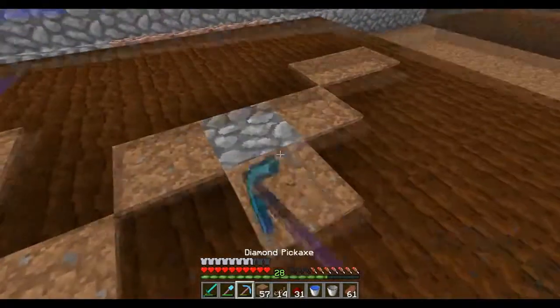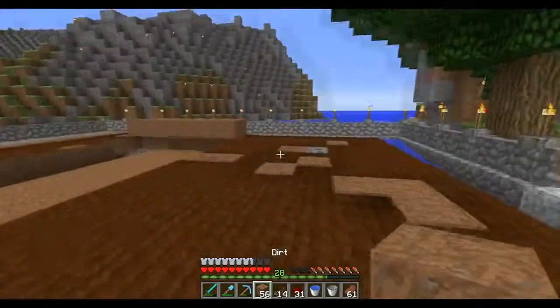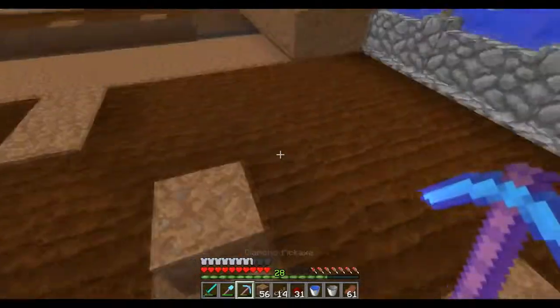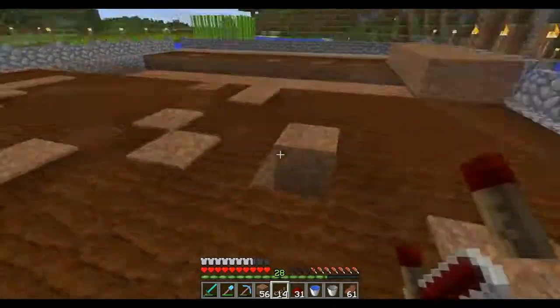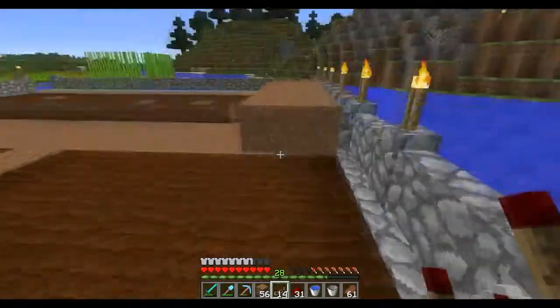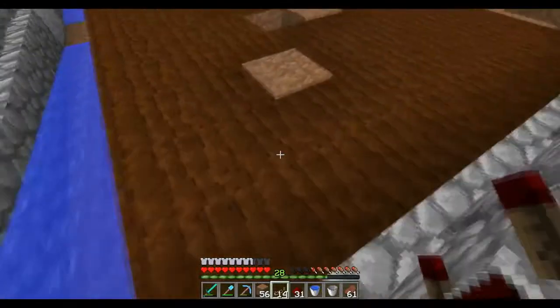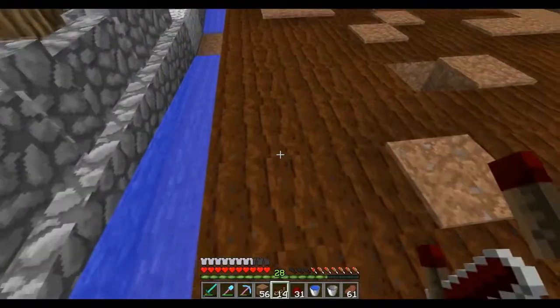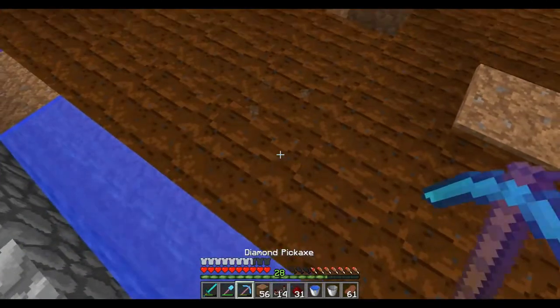All right guys, we are back. As we counted seven here, we're going to try to make the water sources a little bit more efficient. There's no water source in the middle of these blocks right now, so there's nothing that's going to be making these actually plantable. So how we're going to make this efficient is we're going to count four blocks in — one, two, three, four. That means that in this channel right here we should have a water section.